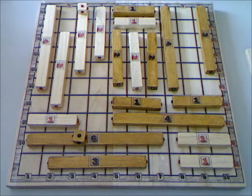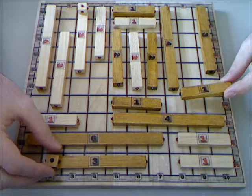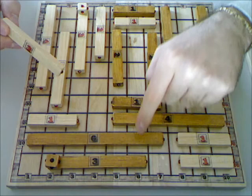Now black, for instance, could remove this piece — it's 1 times 2 pieces, 2 points. Let's go on. Another example: now white could remove this.